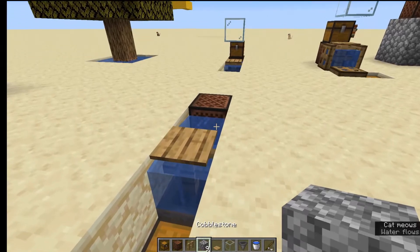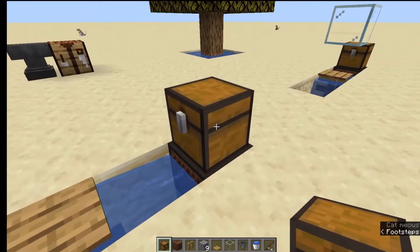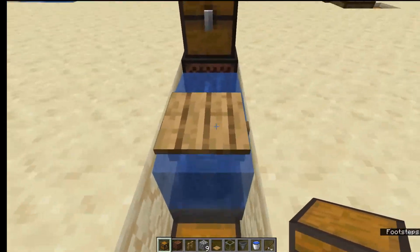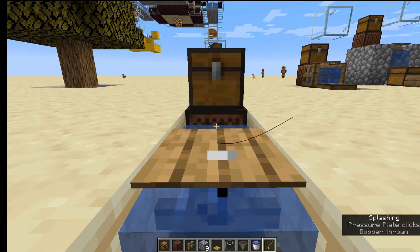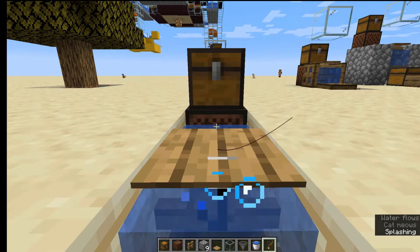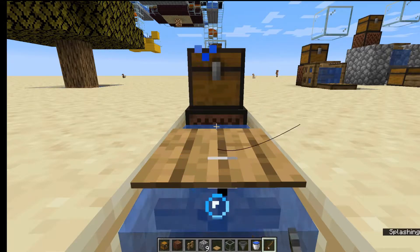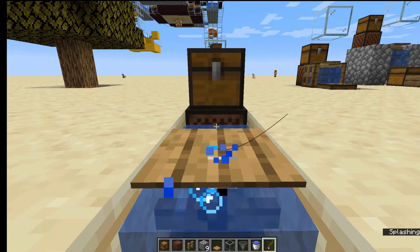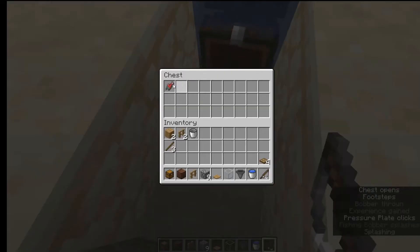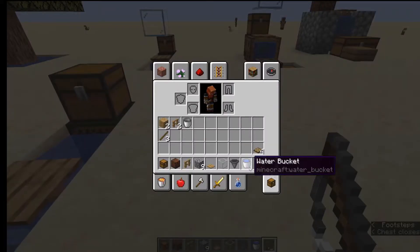You're probably going to want to shift-place a block — I like chests because they not only block the sound but I can keep my fishing poles in there. Just stand on the chest, aim right there, and there it is. That took all of ten to twenty minutes in a brand new world and you've got an AFK fish farm. The hopper automatically picks everything up and puts it in the chest for you.